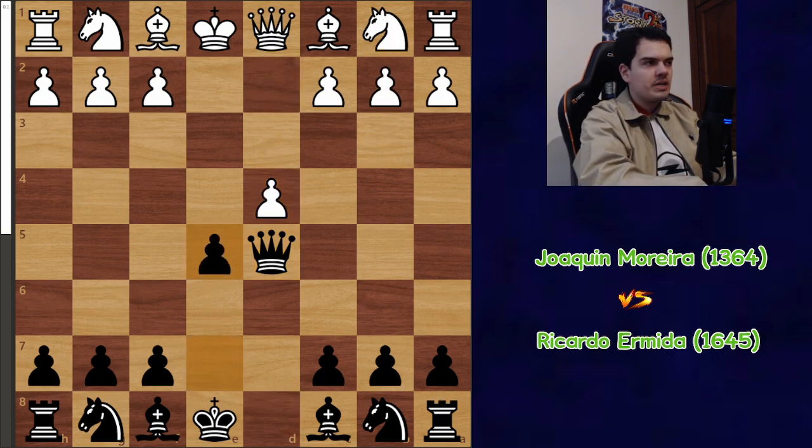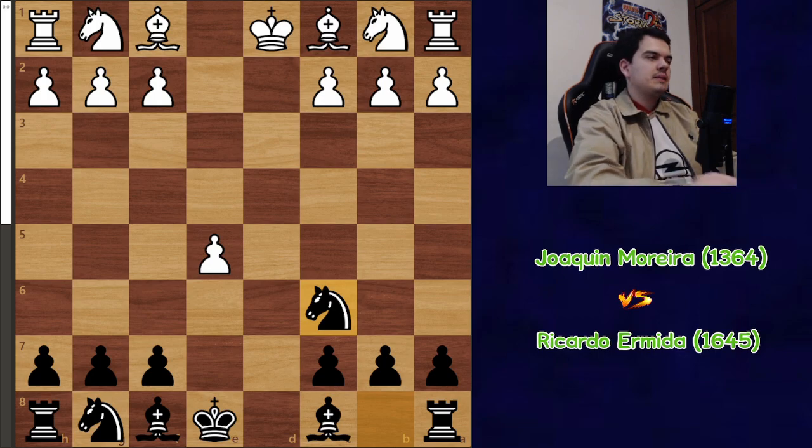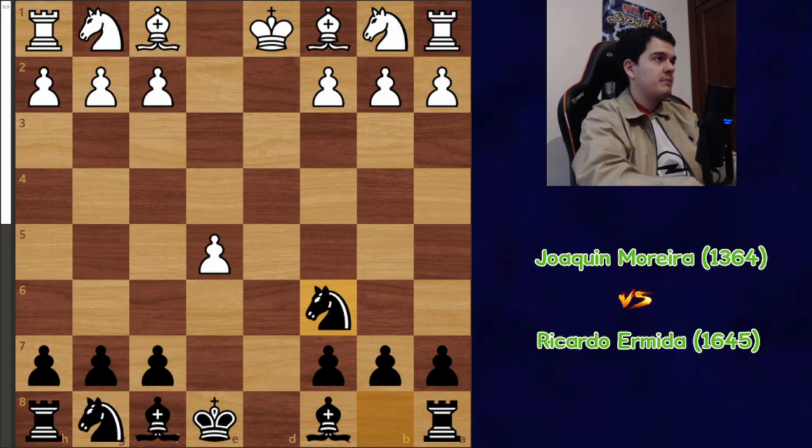Here I go e5, striking immediately in the center, and we get this queenless middlegame where I'm down a pawn, but I have a lead in development, and this king will have to waste a lot of time moving around because it can't castle anymore. I already enjoy my position a lot — this is very, very good for black in my opinion.